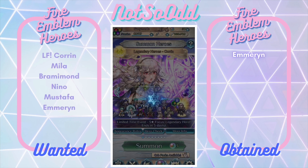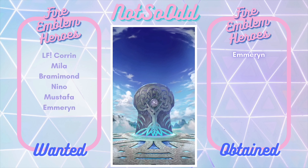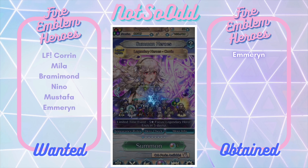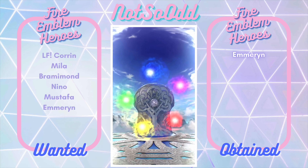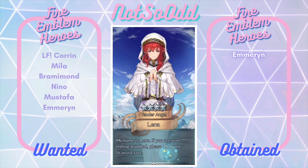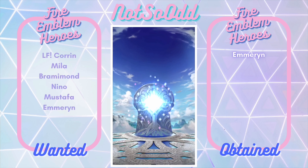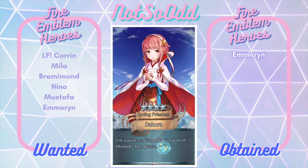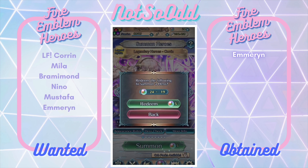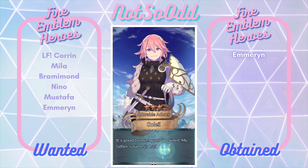Let's get back into this summon. Not many orbs left. Two colorless — come on, colorless, don't let me down. I just want a Mila. At this point I'll settle for the Mila. You can dupe me on Corrin, I just really want this Mila. How dare you, Lina — you're disgusting. Eat it, Sakura. See, this is what I get for not playing Fates — it comes back to bite me. That's obviously BS.